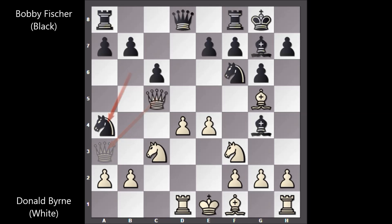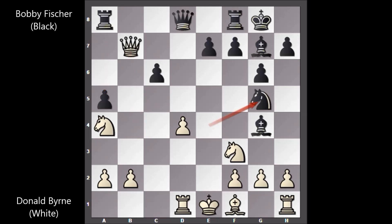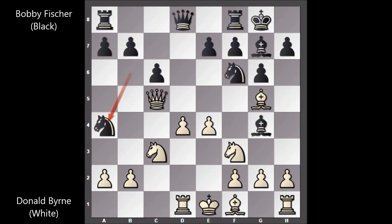If white accepts the sacrifice — knight takes on a4 — then knight takes on e4, attacking the queen and the bishop. If queen to b4, a5, queen takes on b7, knight takes on g5, and if knight takes knight, bishop takes on d1. So Donald Byrne didn't capture the knight and he played queen to a3.